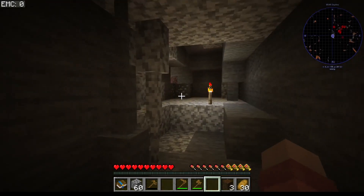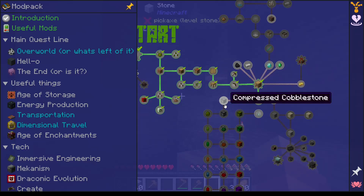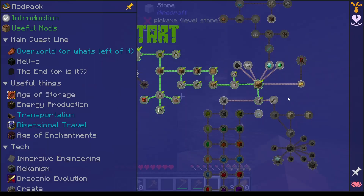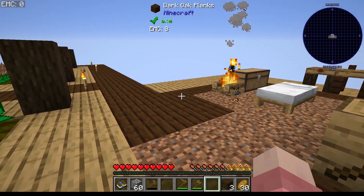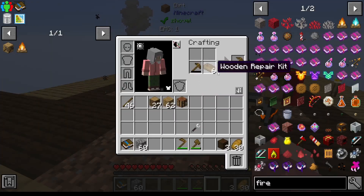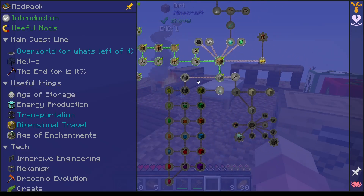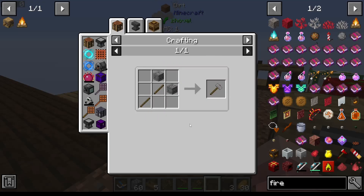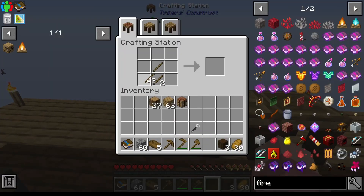I'm definitely going to need more torches here. I've got 60 cobble — that should give me enough. Let's go back. The best thing about Tinkers' tools is you can repair them really easily. I'm at a stone hammer now, I've been doing that for a bit.